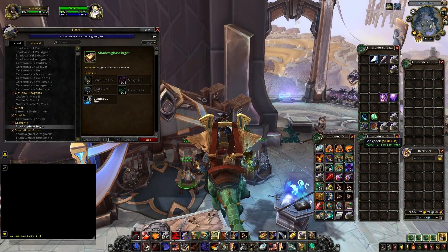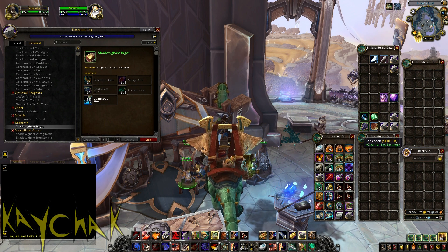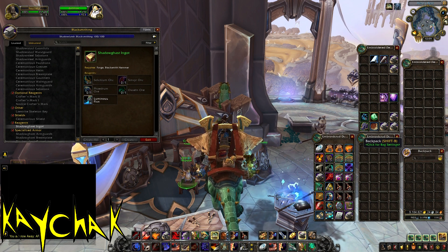Making gold AFK is just awesome, frankly, because I'm just lazy. We can get up to and sometimes even over 50k an hour, but we have to do things right. Basically, we are going to use our characters to craft something while we are AFK that is worth more than the materials we use to produce them, and then obviously sell off the new stuff from the auction house.